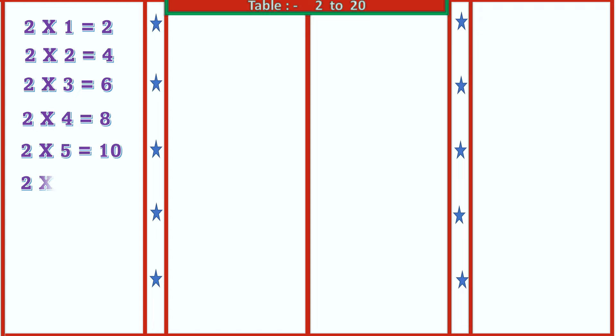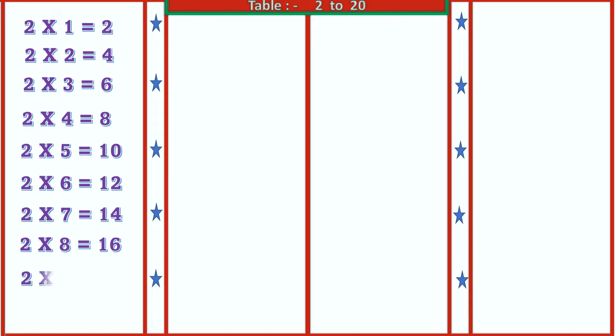2 6's are 12, 2 7's are 14, 2 8's are 16, 2 9's are 18, 2 10's are 20. 3 1's are 3.